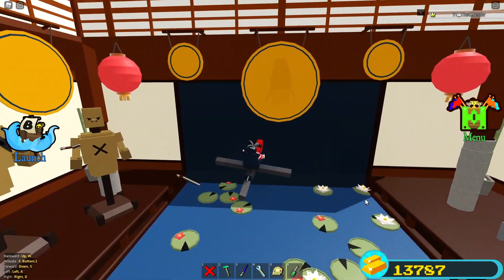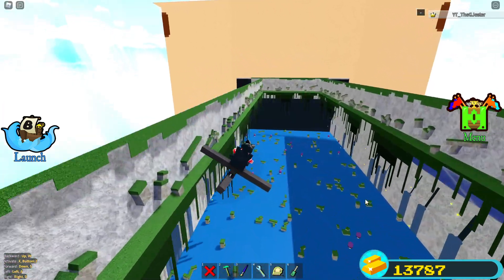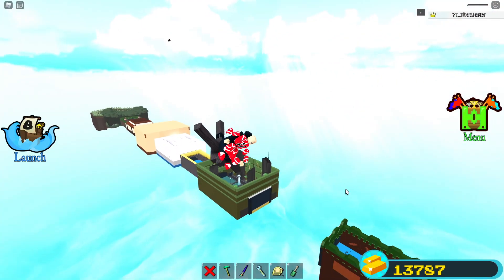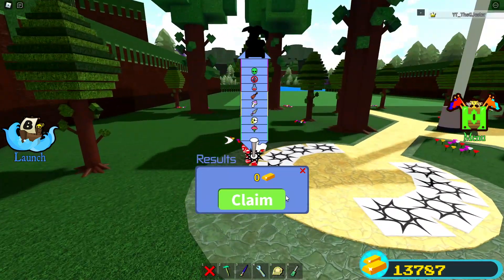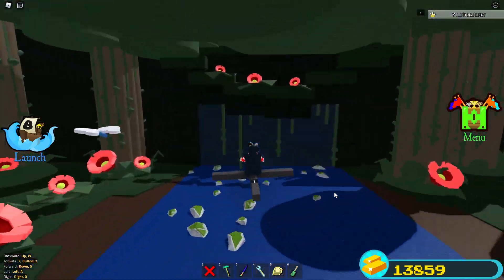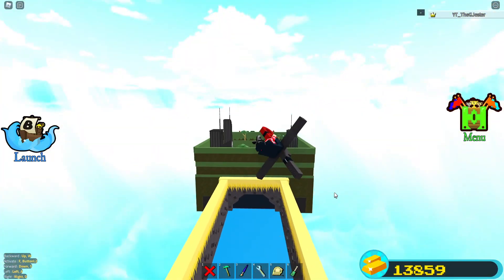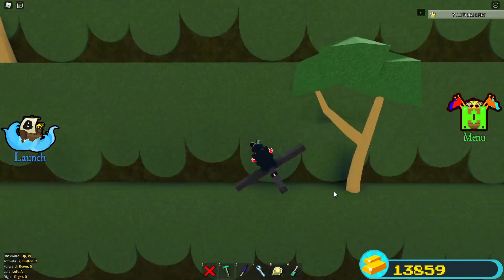It wouldn't even let me through there for a second — what is going on? The whole thing got destroyed! I've never had something happen like that. Okay, we're trying to ride it to the end again because that was super weird — it wouldn't even let us through the wall. We're going really fast, we hit the top — that was our fault. Oh my god, this glitch is just insane, it's a little too fast.